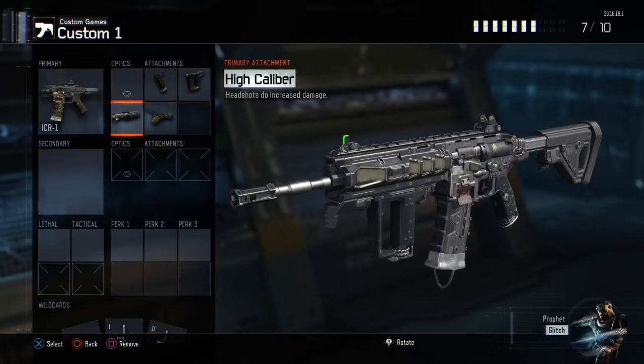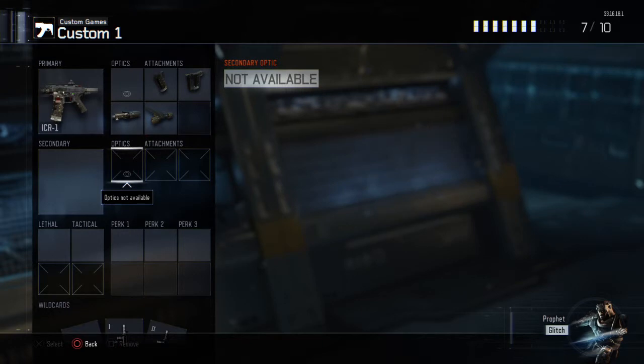High Caliber means that if you flinch and your gun goes up and you hit them in the head, you're pretty much going to kill them instantly. Rapid Fire gets shots off a lot quicker and speeds up your kill time. These four attachments in combination on this weapon are absolutely insane, and I really do suggest you use them.